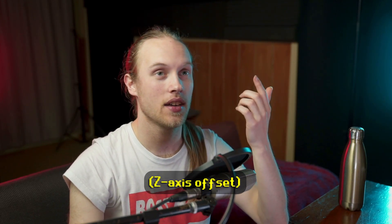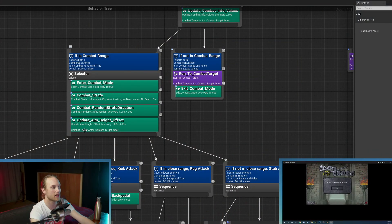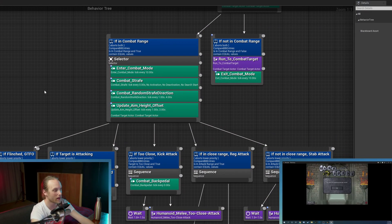Another one I've introduced is updating the aim offset. As the player, if your cursor is over the head of the enemy, you'll hit towards their head; if your cursor's on the ground, you'll aim towards the ground. But because the AI just takes its target's actor location — which is in the middle at the origin point of the actor — it's always lunging towards the stomach. So this just adds or subtracts about 80 units from the Z-axis of that, so they'll sometimes be hitting your head, sometimes hitting your feet or legs. That's another nice bit of variation.